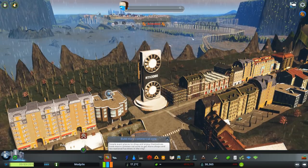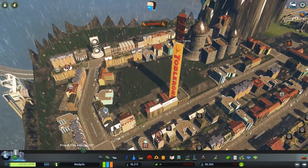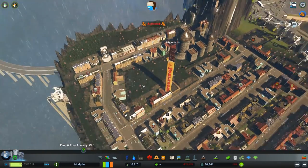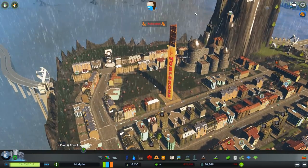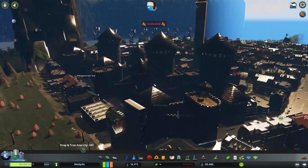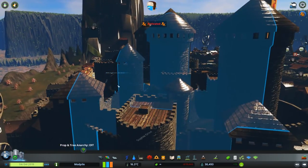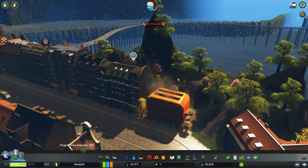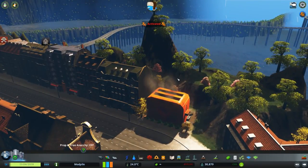We can just pop a tollbooth down wherever we go, and that also makes them happy. So we can stick those down wherever we go. We'll expand Hogwarts a little bit - they use magic, so don't worry about the road. The new crematorium is literally just a toaster, so that's something we have going for us.